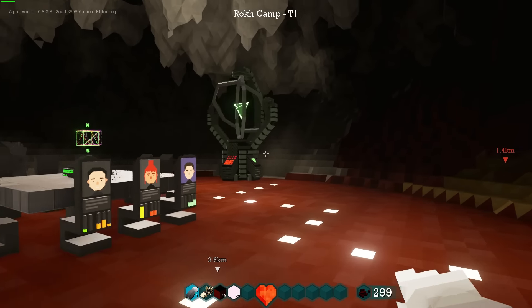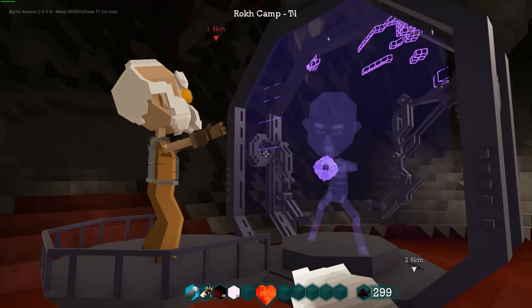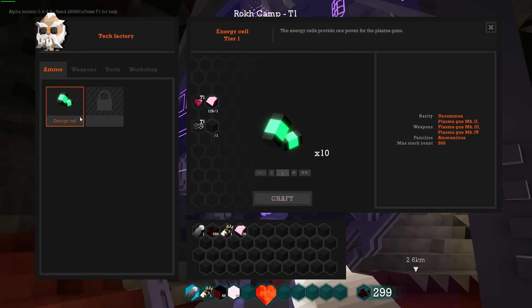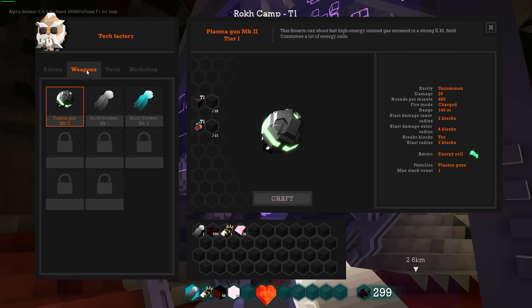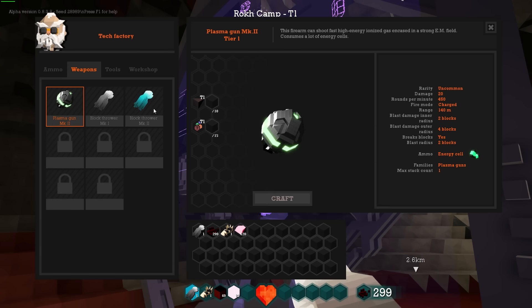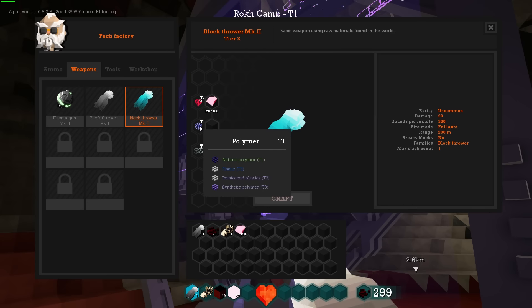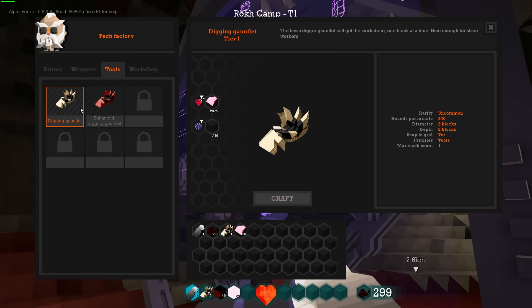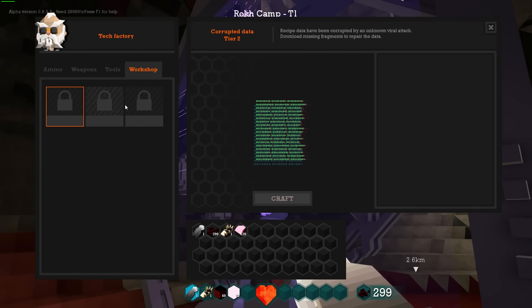So I couldn't fix the sound. Maybe it'll fix itself as we go along. This guy is basically telling us this is a secret hidden base area. This is the crafter — this is how we build things. We can build some energy cells; they're used for some of the weapons, and they take gemstones and alloys. We've got a plasma gun, which takes nanites and polymer composite materials. The block thrower, block thrower level two — I'll explain all this as we go along.